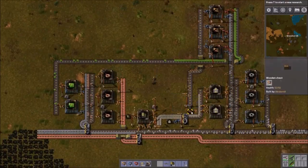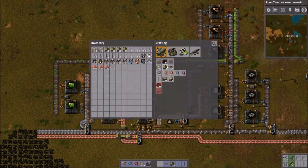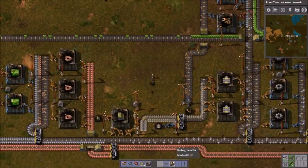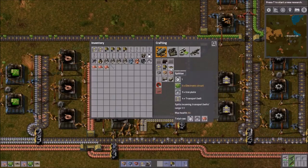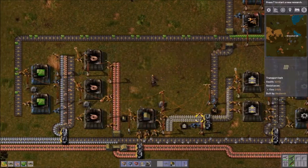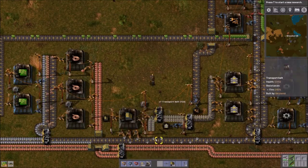This is gonna be just fine for our purposes. So that is inserters being automated. Let's get splitters automated, which is — I'm just gonna split off. I'm gonna need some iron, some electronic circuits, and I'm gonna split off transport belts. We'll kind of split off transport belts here.